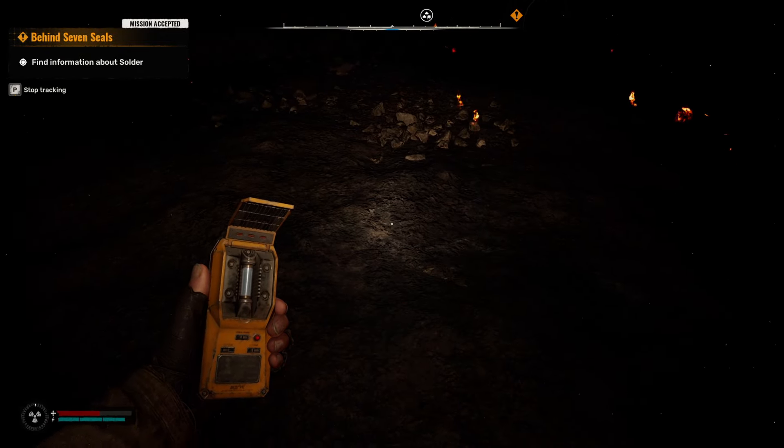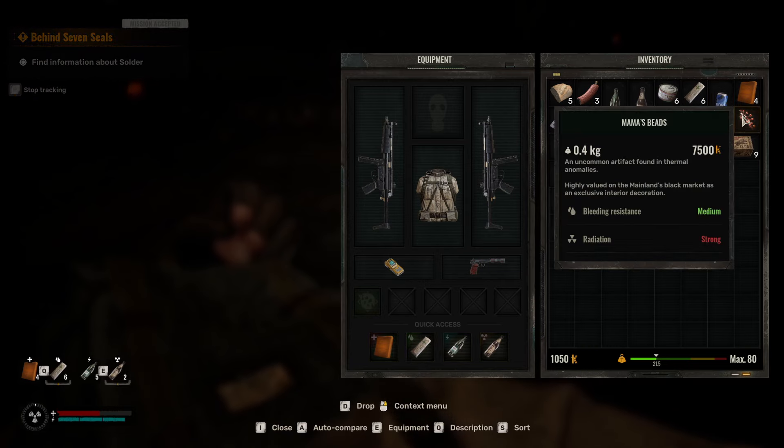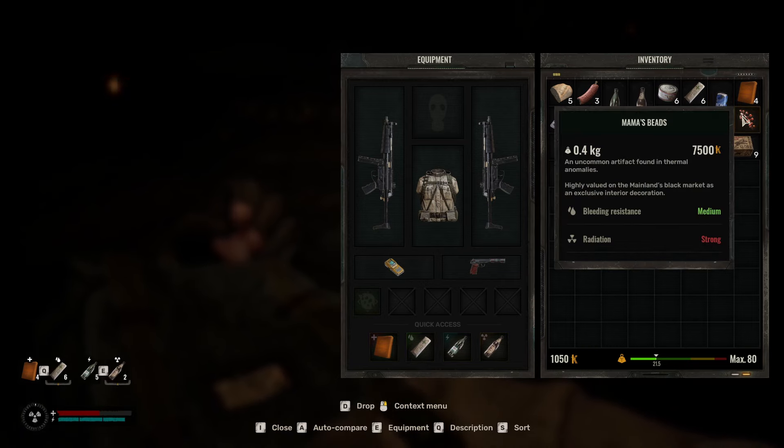You just pick it up like normal. This will go into your inventory and you can see it in there. Artifacts have effects — generally most of them are going to give you something, in this case bleeding resistance, at the cost of continually irradiating you. So generally in the very beginning you almost don't even want to use these things, but later on it does change.